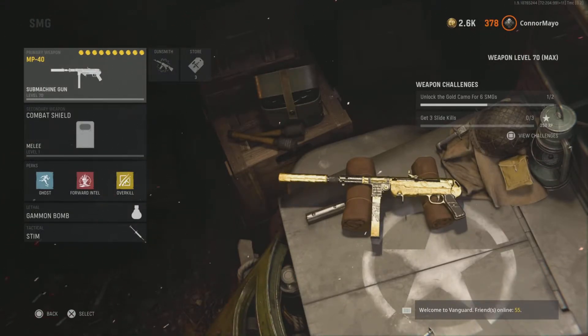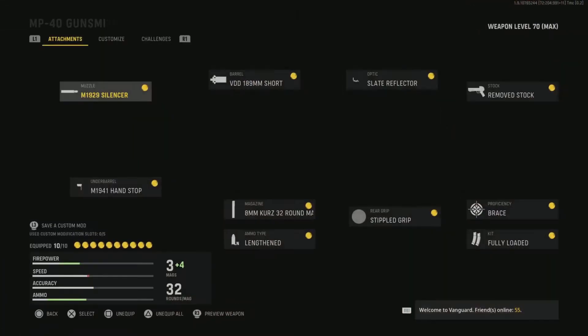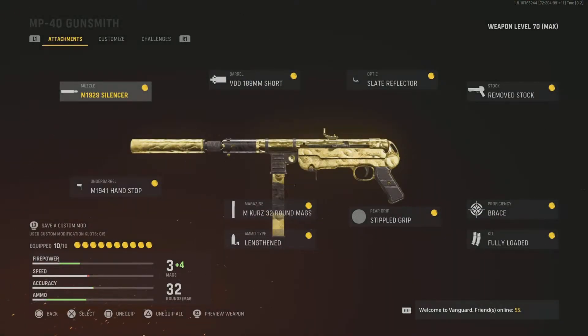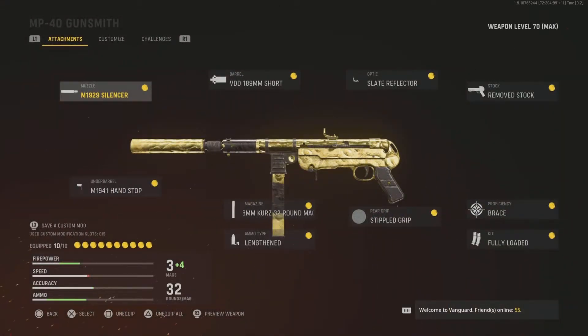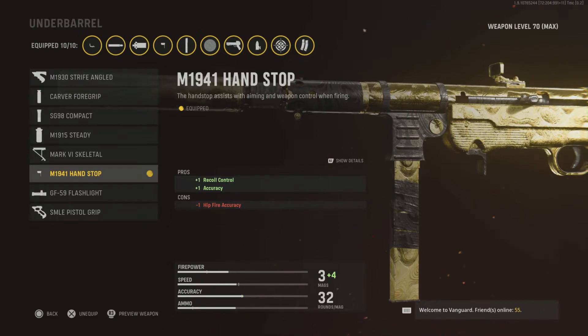Same class setup again — basically the same perks, riot shield, Gammon Bomb, and Stim. For the first attachment on the muzzle I'm using a suppressor, the M1929 Silencer. I prefer a silencer on my SMG. It does slow ADS speed a little bit but that doesn't really matter. For the underbarrel it's the M1941 Hand Stop again — recoil and accuracy.